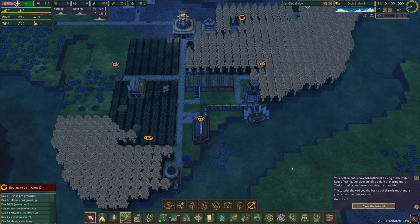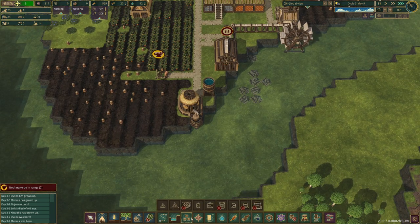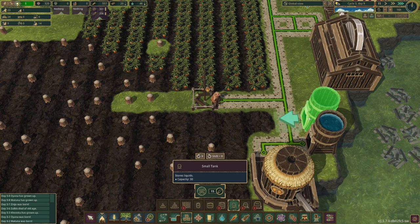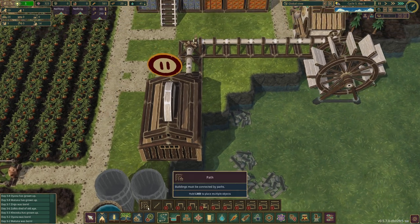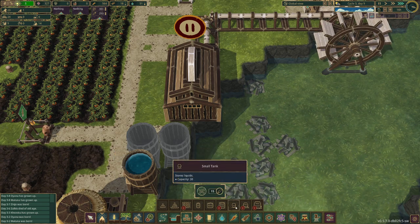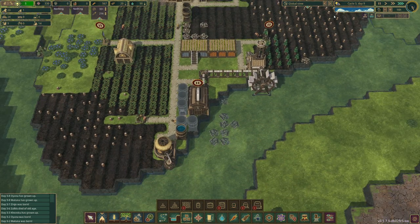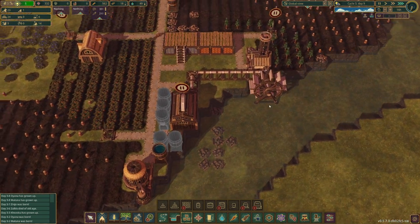Your settlement is now self-sufficient as long as the water keeps flowing. Consider building a dam or placing more tanks to help your beavers survive the droughts. The tutorial showed you the basics — now you're on your own. Oh no, we're going to be in trouble. I remember I have to do this — build a path here. We do get droughts and that is scary.